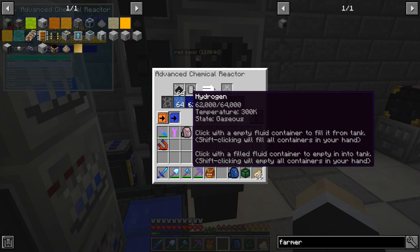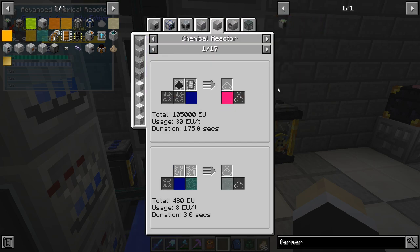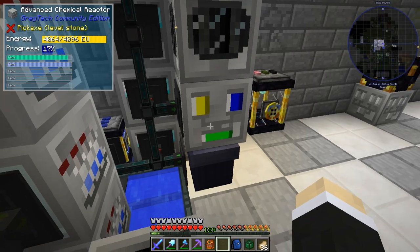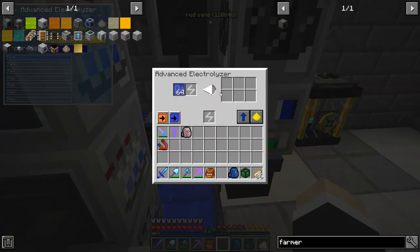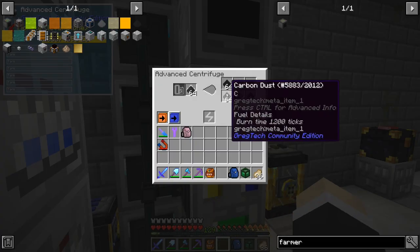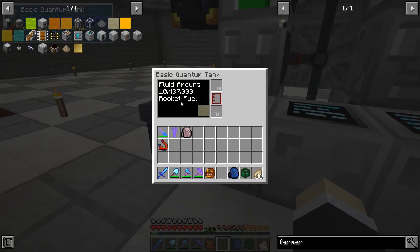Over here is my setup to make methanol - it's oxygen and nitrogen plus carbon in a chemical reactor. It makes 1000 from 4000 and 1000. I should connect this to the system - that's one thing I need to fix. I've got four of these electrolyzers with water producing oxygen and nitrogen, carbon being made here. I've also stopped making rocket fuel because I've already got 10 million.